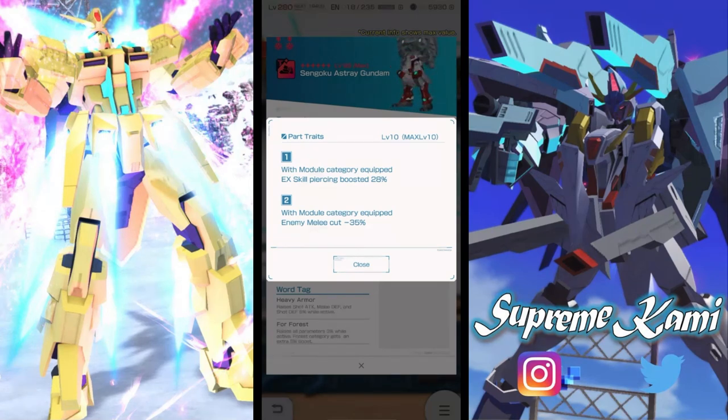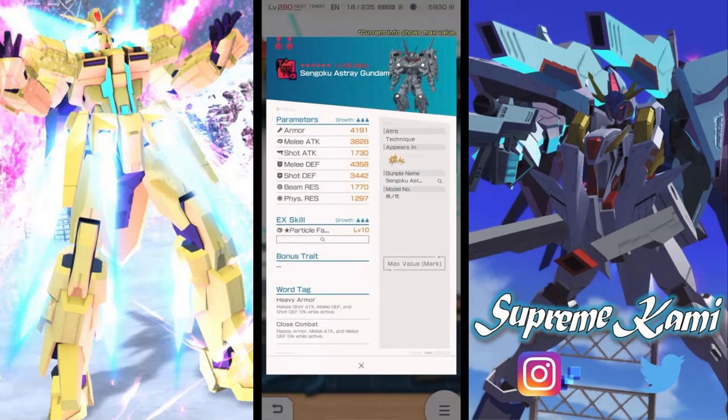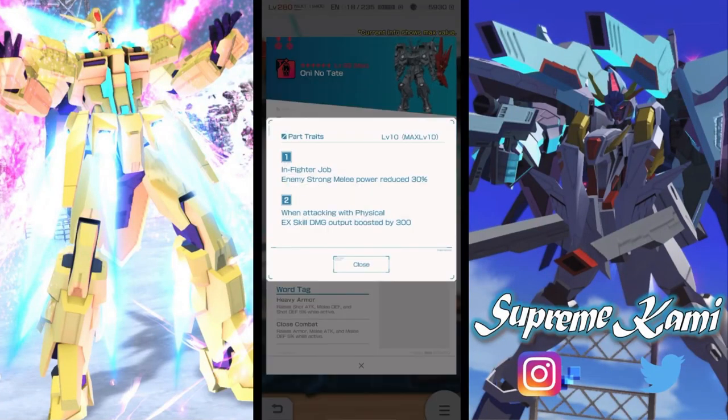For general PvE content, piercing boosting doesn't matter as much, but for challenge events it's definitely effective. Moving to the backpack — this is a big miss. It's labeled as a melee EXQ but they buffed shot attack instead of melee attack. Definitely a skip; you're better off waiting for the Build Project version of this EXQ.